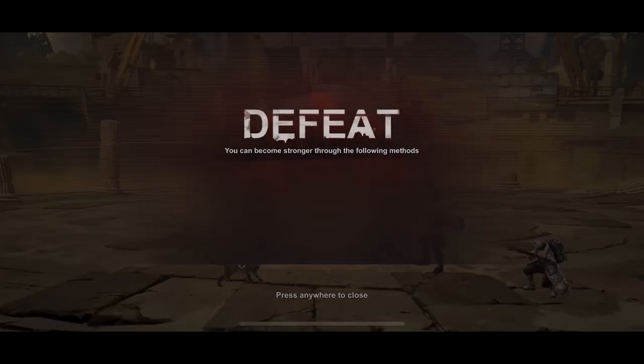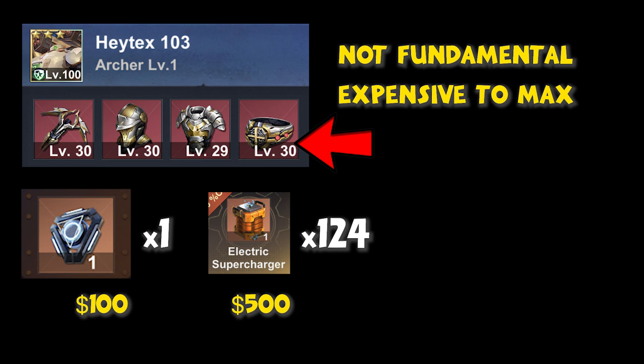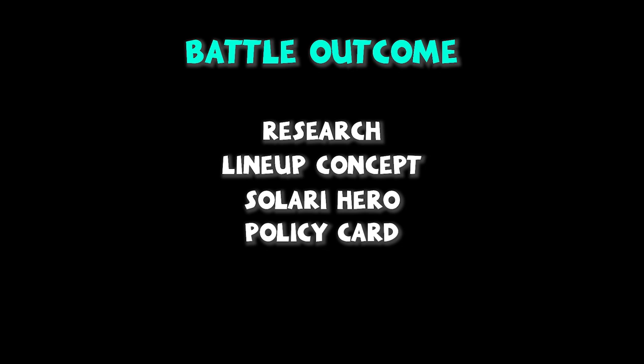Gear isn't fundamental to improving your lineup because it is expensive to level up. The level 30 weapon requires one gear modifier and 124 electric superchargers. It costs up to $600 to max one gear, or $2,400 for one hero. The battle outcome is affected by many factors including research, lineup concept, Solari hero, policy card, VIP level, and more — some of them are cheaper than gear.